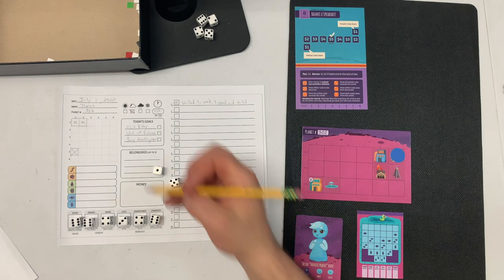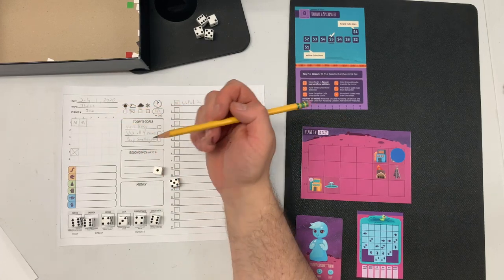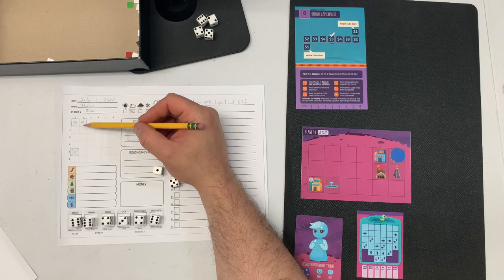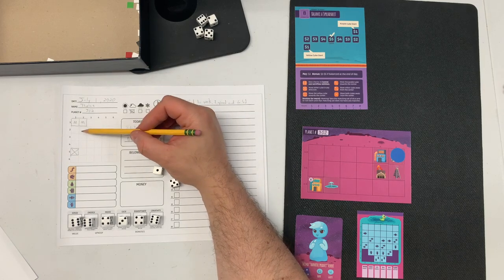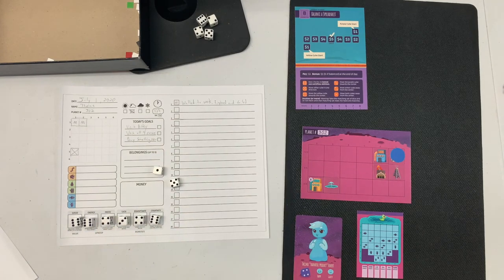There's a lottery at the end of the day for everything you were able to circle. Today's lottery, for example, gives $2 for any two in the same row or column, and $5 for any two completely adjacent to each other. It can pay out really well. That changes over time. So — I walked to work, I explored, and I failed.